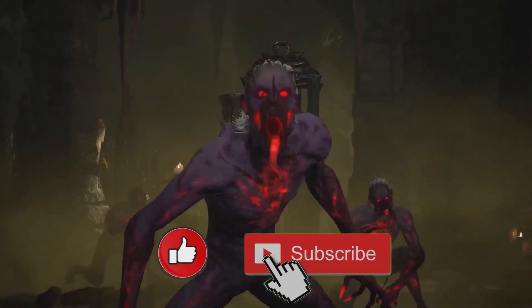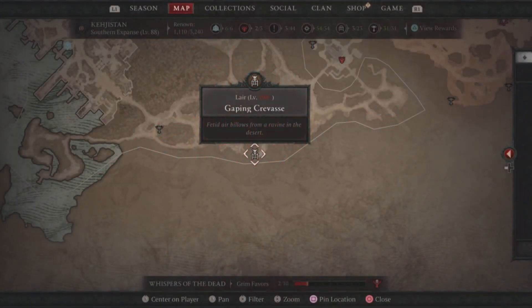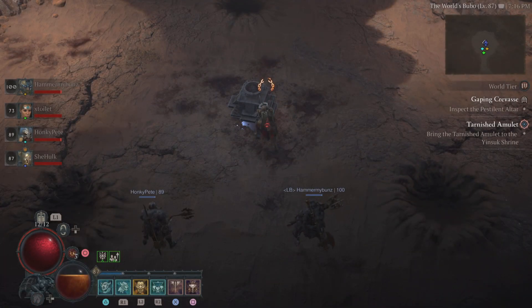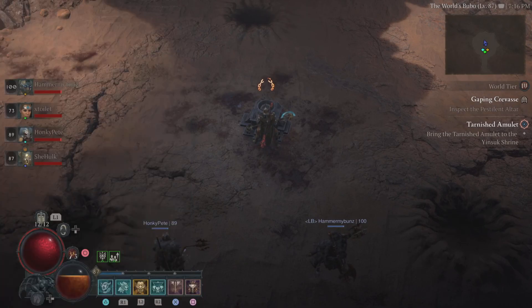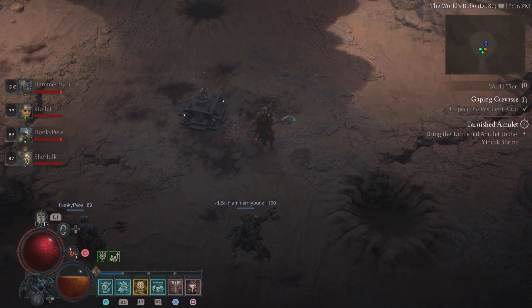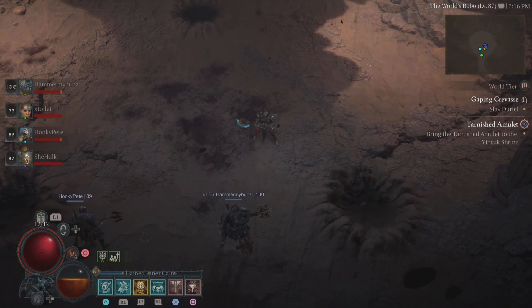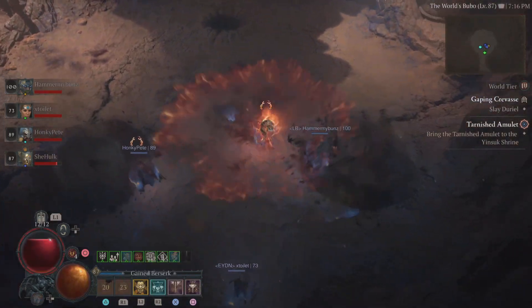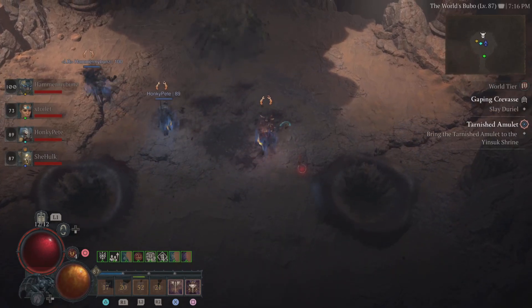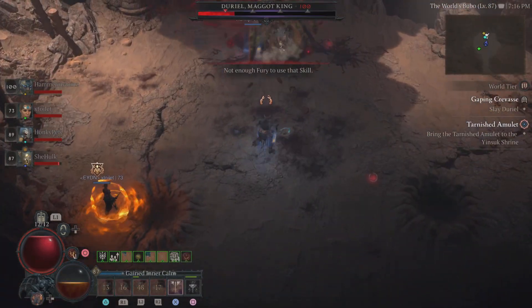Thanks for watching everybody, let's get started. This ring can drop from the new in-game boss Duriel. If you decide to farm it, you'll need Mucus-Slick Eggs and two Shards of Agony. Maybe you'll get lucky and get it on your first drop, but I've been farming Duriel a lot — this is my third uber unique to drop, which is pretty cool.